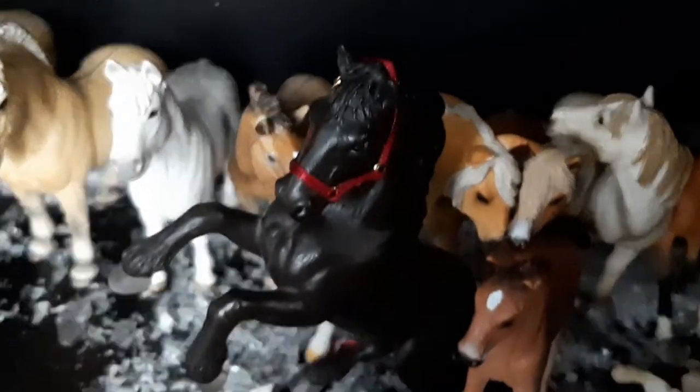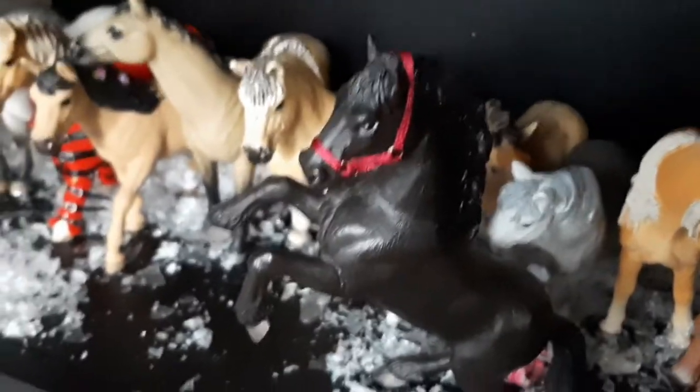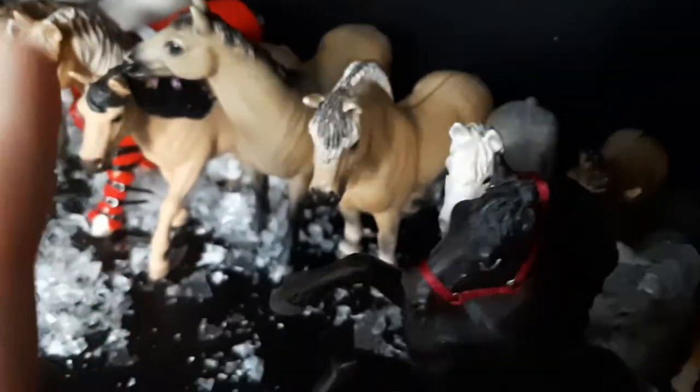Then we have the Welsh pony stallion - or gelding, I'm not sure. He's really cute and fun for tack making, and I really use him a lot. Other people seem to like him too. Then we go to this super cute horse - he stands on his hind legs. He is from 1979 or 1997, it will show on screen. This is the mustang stallion, he's also retired.